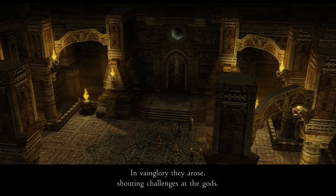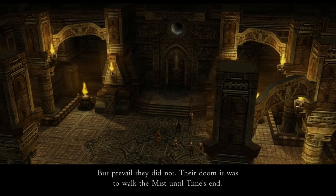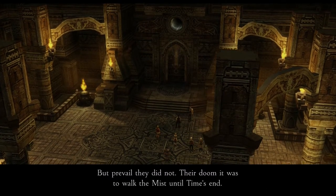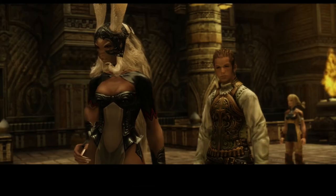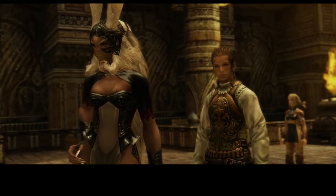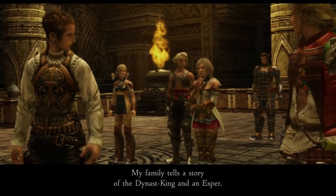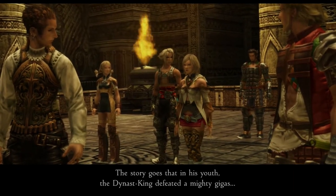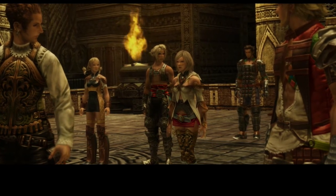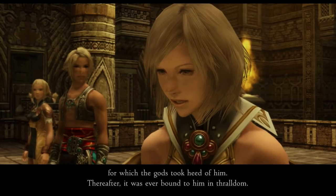In vain glory they arose, shouting challenges at the gods. But prevail they did not. Their doom it was to walk the mist until time's end. A legend of the Nemo. My family tells a story of the Dynast King and an Esper. The story goes that in his youth the Dynast King defeated a mighty Gigas, for which the gods took heed of him. Thereafter it was ever bound to him and thralled him.